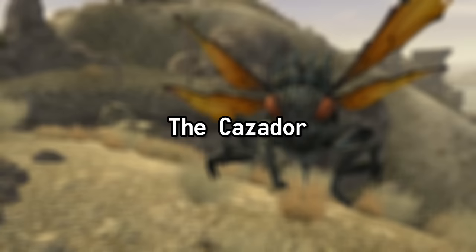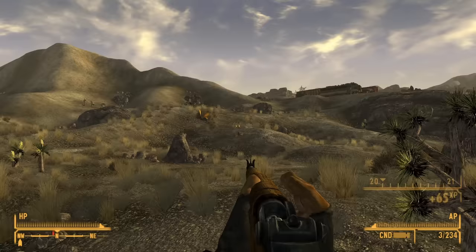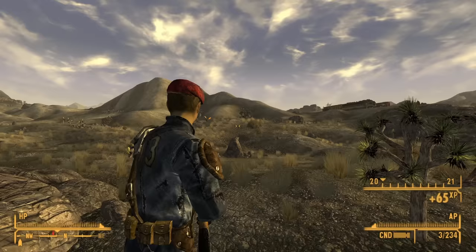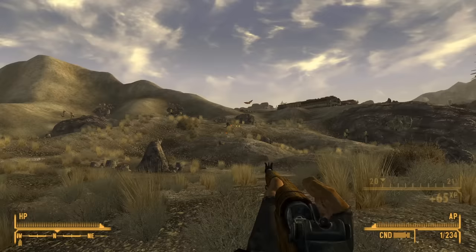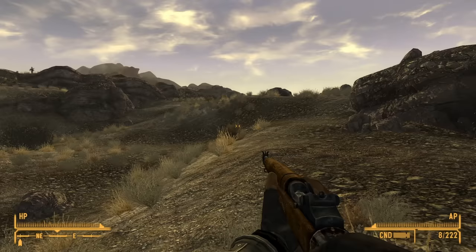The Cazador. Menacingly fluttering through the arid expanse that is the Mojave Wasteland, the infamous Cazador strikes terror into the hearts of even the most hardened wasteland wanderers. But before they became a chilling presence in the scorching desert, these nightmarish insects were being tinkered on and experimented with over two centuries prior.